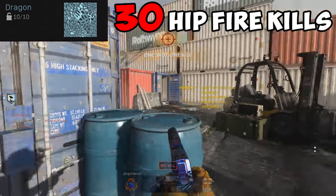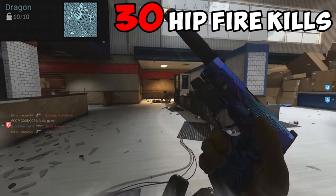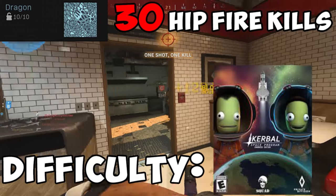For Dragon, you need 30 hipfire kills. Hipfire kills are easy when playing up close with the pistols. Lasers help a lot with this challenge, but 30 kills is nothing and shouldn't take too long. Difficulty? Simple.